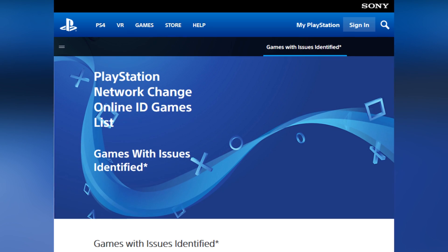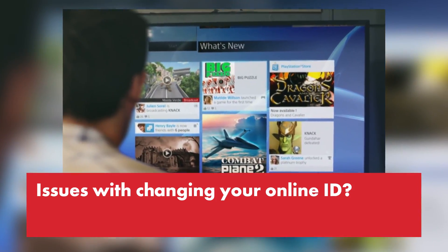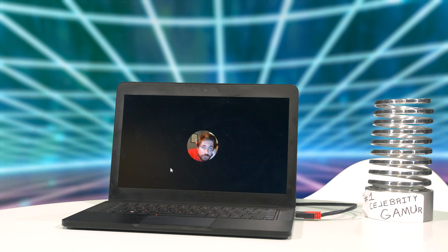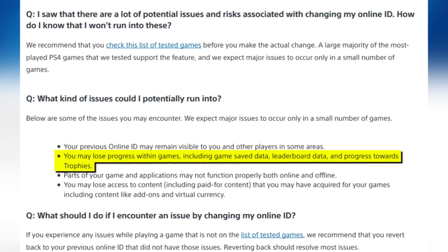That's the good news. Bad news is that this transition is not going to be simple and clean — like Utada Hikaru. There are some things you need to know about, because changing your online ID could cause some issues in some games. In some cases, pretty significant issues. For one, your old online ID might still be visible in some games, which is annoying but not a huge problem. Also, you might lose progress you've made towards trophies, and your save data might be lost as well.